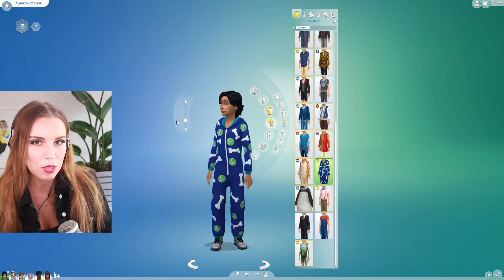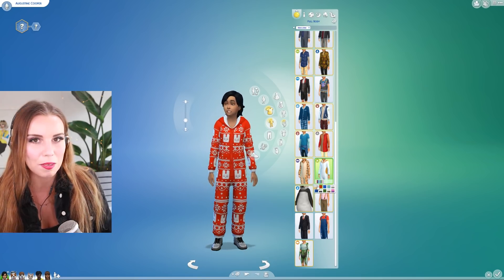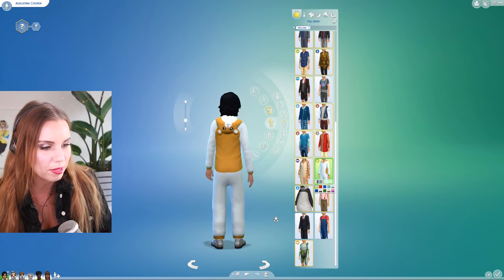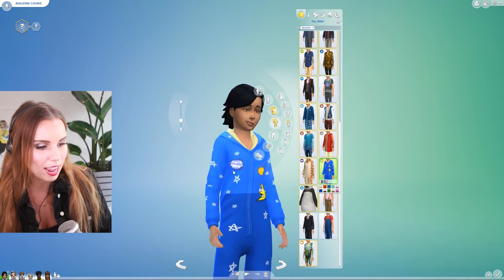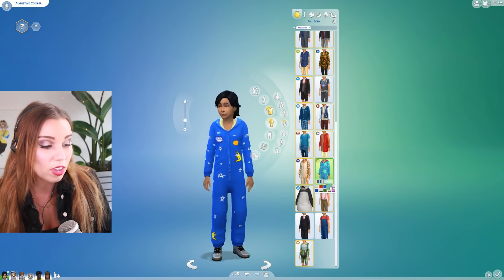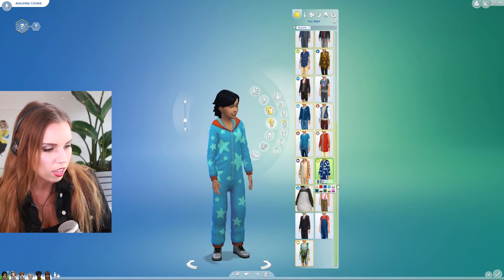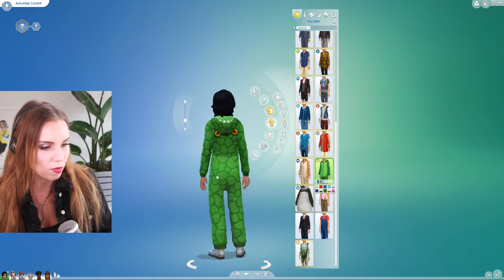For kids, there are no new hairs, but we do have some new t-shirts and also a onesie. This onesie is going to match your pets — they will have the same onesies available, and also toddlers — so you can have a matching family. We've got the animal one, and this one I recognize from the Toddler Stuff Pack with the imagination animation drawings. The superhero one we also recognize from Toddler Stuff. And there's a really cute mouse outfit that I love as well.